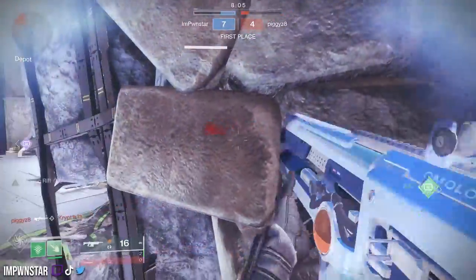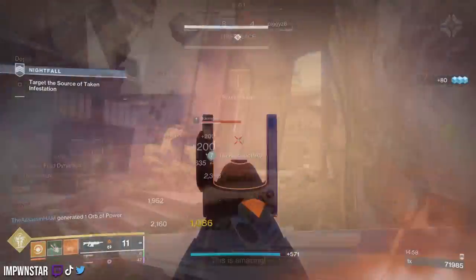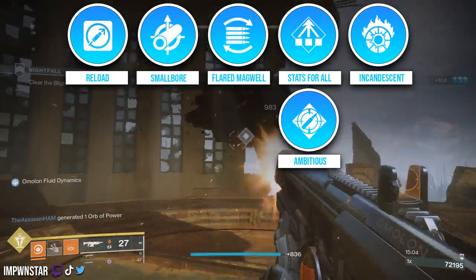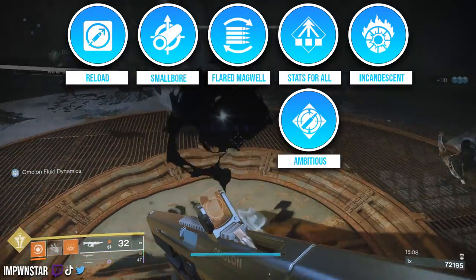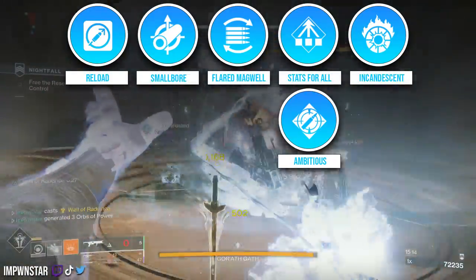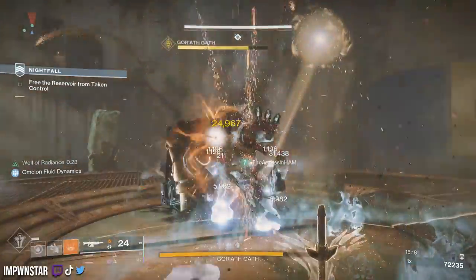The PvE roll might actually be the best option for the solar energy slot in the game right now. We're going to build into reload speed with small bore and flared magwell, reinforcing that reload — more bullets downrange, more fights. Ambitious assassin or stats for all is where people go. A lot of people like ambitious assassin; I've tried it, it doesn't fit for me. I'm more of a stats for all kind of guy, and incandescent is where it really shines.